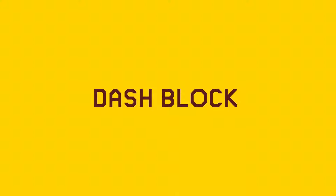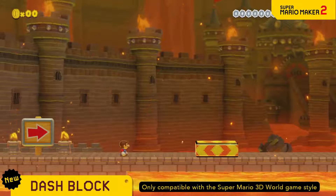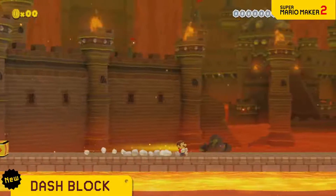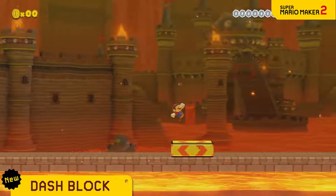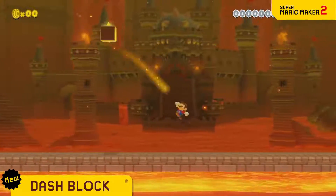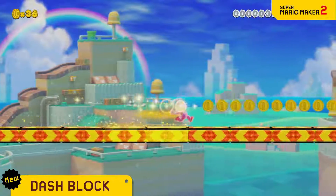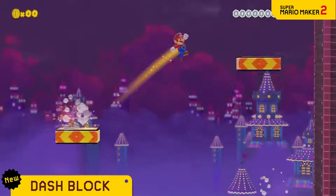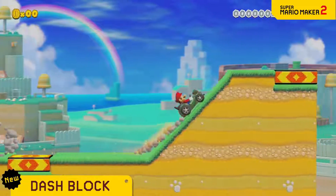The dash block is coming to the Super Mario 3D World game style. Step on it to dash! At this speed you can jump long distances, so even far away blocks are fair game. Connect a few and keep on dashing! Use it for technical courses, or to reach Mach speed with the Koopa Troopa card.